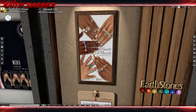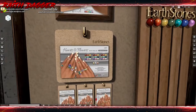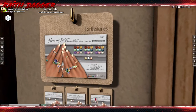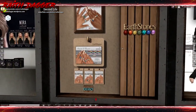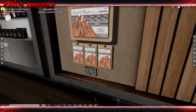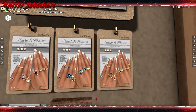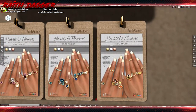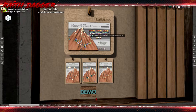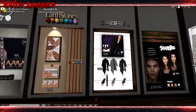Earth Stones - more rings for the ladies. Bento ring sets for Maitreya and Slink hands, very cute. Three different stone settings and three different metal settings. 1499 for the fat pack, 799 for one of those three stone settings.